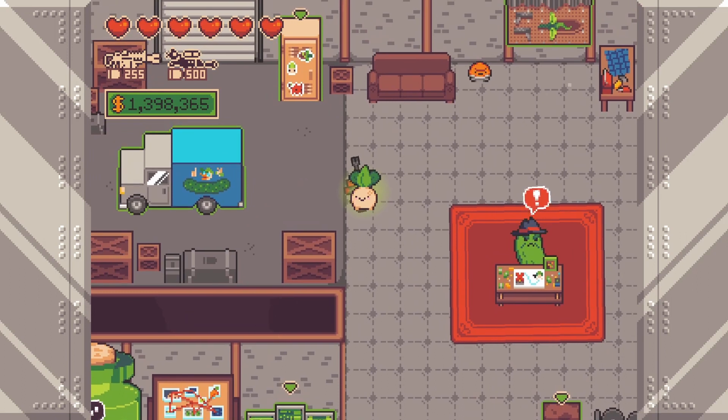Hello and welcome back to another episode of Take Two. Today we're finishing up the game and completing our 100% walkthrough of Turnip Boy Robs a Bank.